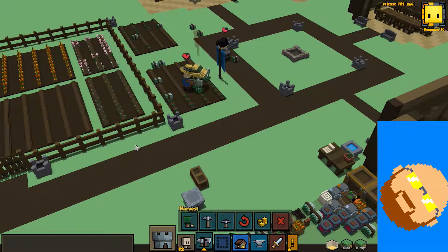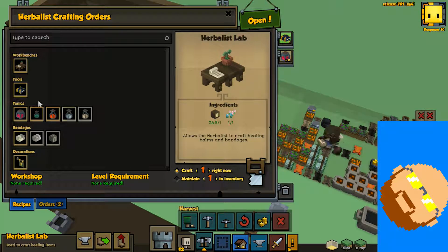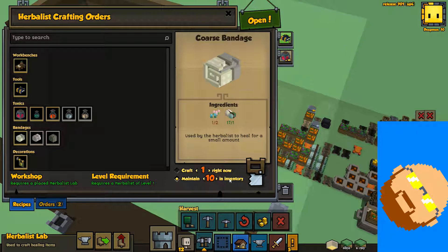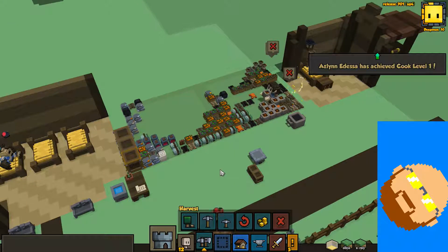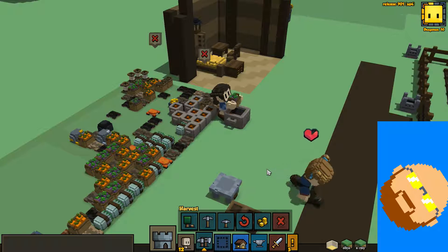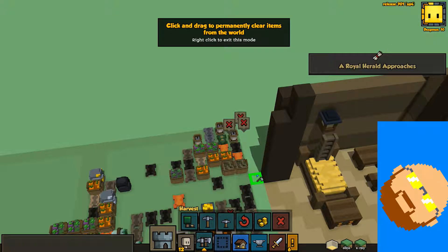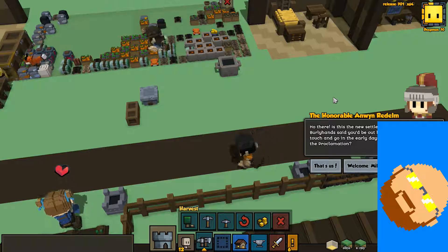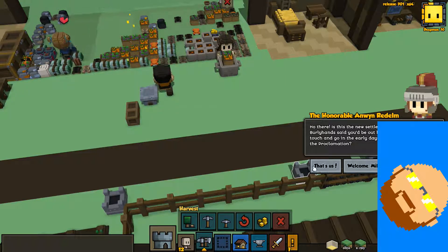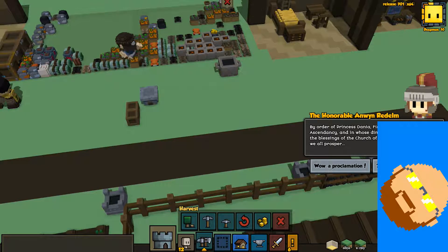Herbalist level two — yay! That means we can make a cleric's tome. So we'll bang one of those out and put that ahead of stocking up on healing potions. And silkweed is now a thing, so we can start making bandages. Bandages — gonna queue it up anyway. Make sure we keep ten of those in stock at all times.